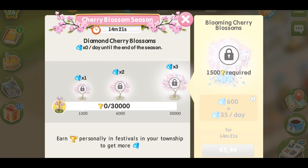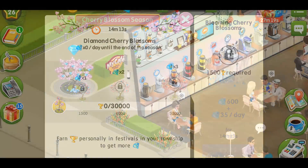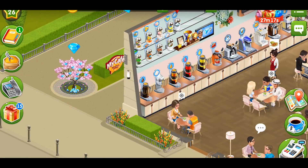You can also see the blooming cherry blossoms on the right, which is unlocked when you reach 1500 cups. It actually costs real money, but it will bring you a lot more diamonds every day. When you reach level 1, your tree starts blossoming and giving you diamonds every day.